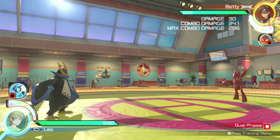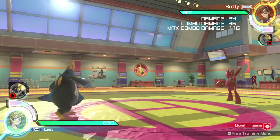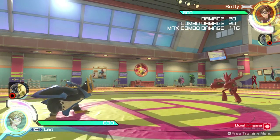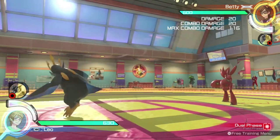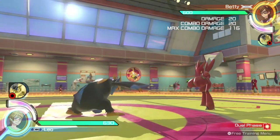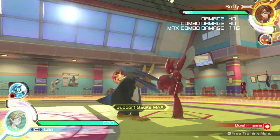Moving to dual phase, Empoleon has a significant increase in his moveset. Empoleon's weak attack has him swiping forward. His low stance weak attack is similar to his neutral weak attack but lower to the ground. His high stance weak attack replicates his backwards ranged attack from field phase. Empoleon's forward weak attack causes him to lunge forward, covering a decent distance in front of him.